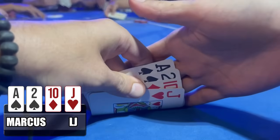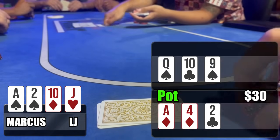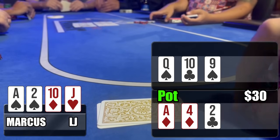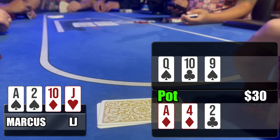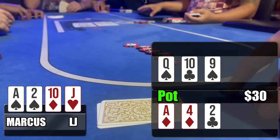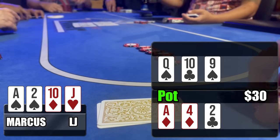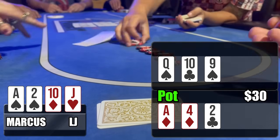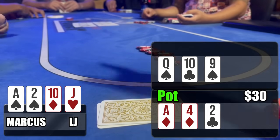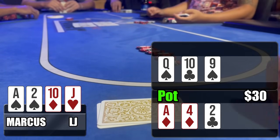Back to double board PLO — this time we see ace-deuce-ten-jack with the ace-deuce suited. Up top: queen-ten-nine with two spades — we flop a gutshot to broadway, the nut flush draw, and a pair of tens. Down below: ace-four-deuce with two diamonds — we have two pair aces and deuces. When action checks to me I bet the size of the pot — $30. This hand is strong enough to withstand a re-raise. The button makes the call, and the big blind also makes the call.